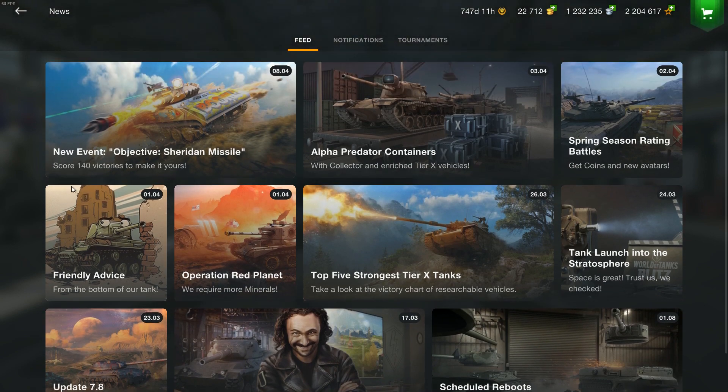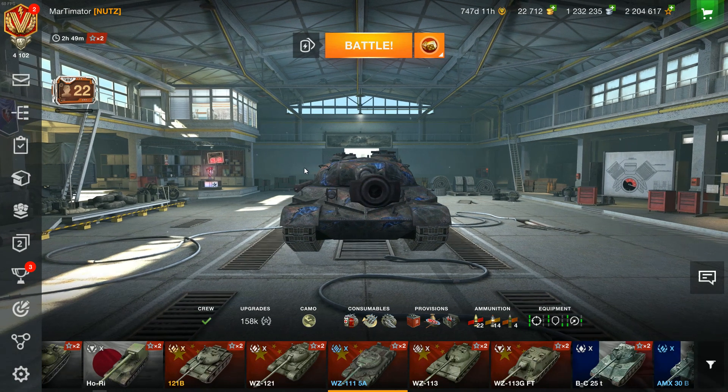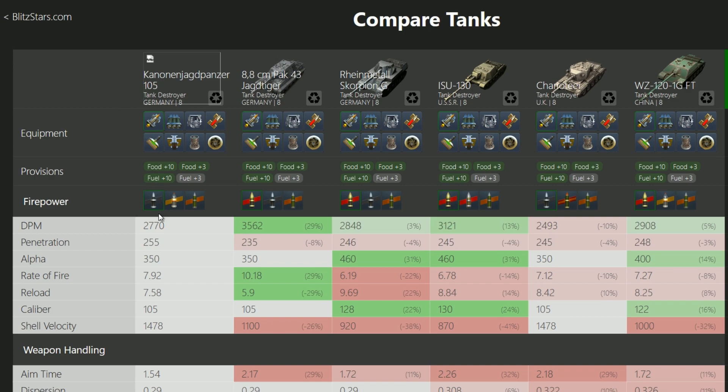There isn't even an article yet because Wargaming cares more about the money than the actual game. Anyway, we're going to go over to Blitzstars and check out how the Kanonen Jagdpanzer really works. Here at Blitzstars we can see the Kanonen Jagdpanzer 105. These are sort of unofficial statistics — I don't know if they've been buffed before release, but I doubt it.